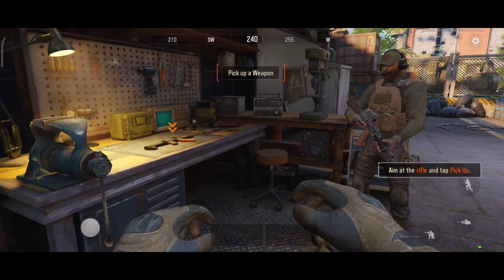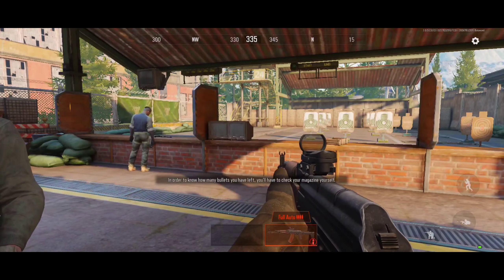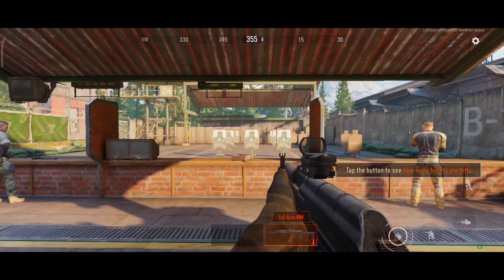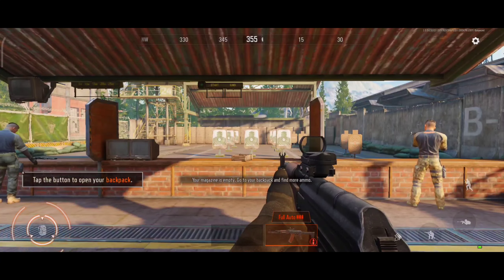Pick up the gun. Look up to see how many bullets you still have. You must check your magazine manually. Your magazine is now empty. Search your backpack for ammo.